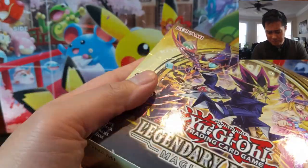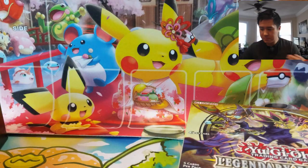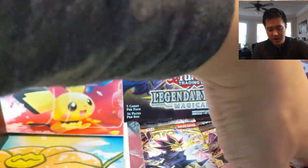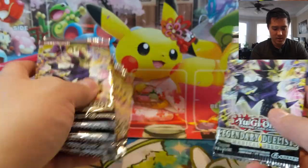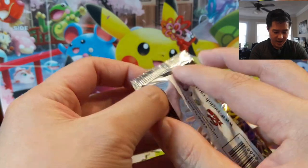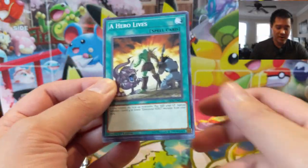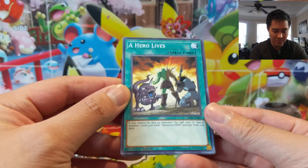There are a couple of ultra rares that seem to be the chase cards — one is Magician Soul and the other is Elemental Hero Liquid Metal. Reading through those cards, even though I don't play competitive Yu-Gi-Oh, they sounded absolutely amazing, helping generate some card advantage. One lets you discard a couple of spell or trap cards to draw that many, so it helps cycle through your deck looking for what you need, with tricks to get Dark Magician or Dark Magician Girl onto the field.